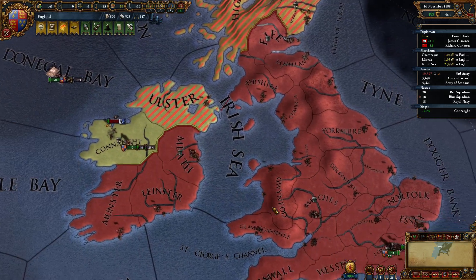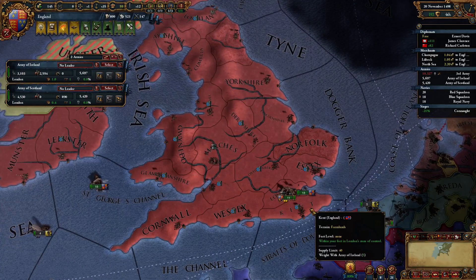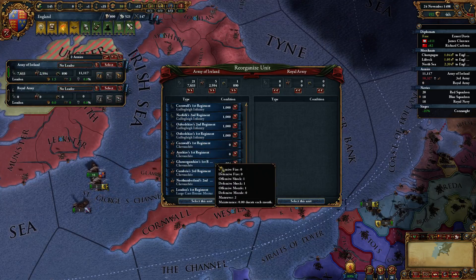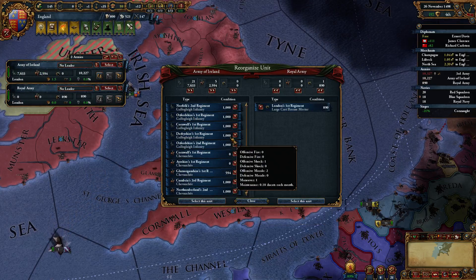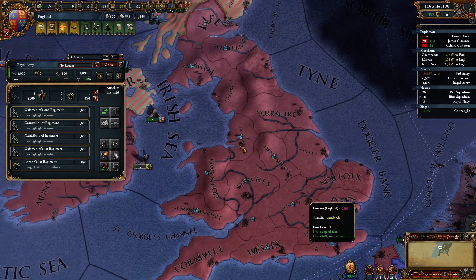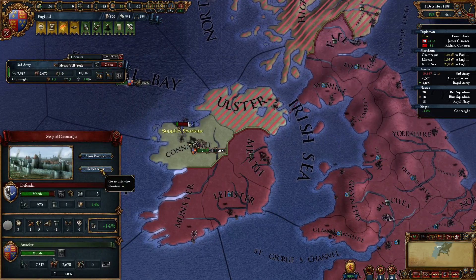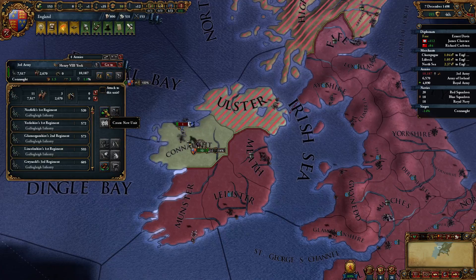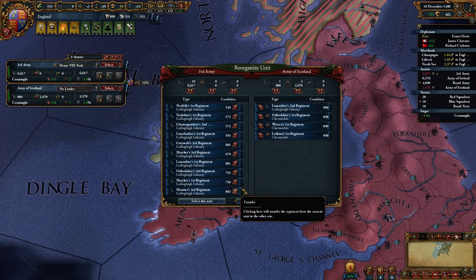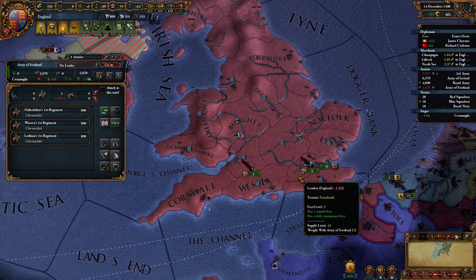Wait, I need the cannon up there. Let's consolidate and break off — let's get the cannon. Four, let's get it up there. Let's take this guy and go to the army and break off all the horsemen. Let's put this guy back, select this guy — he's going to go back to London. We don't need the horsemen.